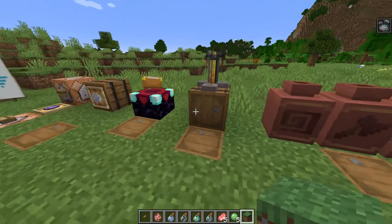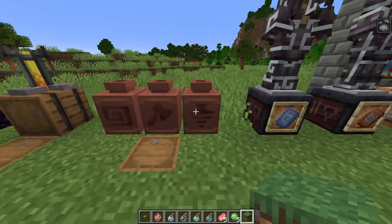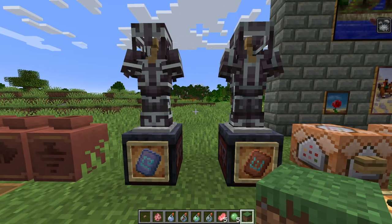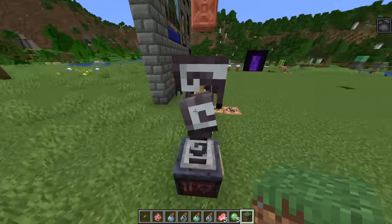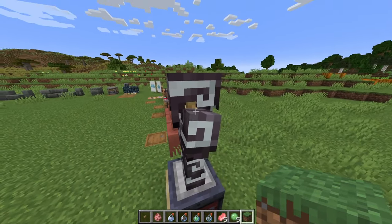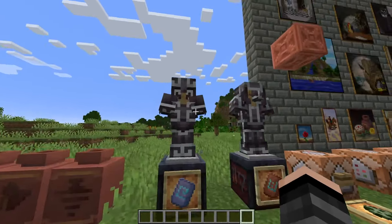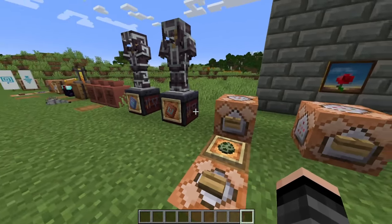Moving on, we have new pottery sherds that you can find in the trial chamber. We also have two new armor trims: the Flow trim and the Bolt trim. They look really cool - one of them gives off an aether-like vibe. There are probably going to be more armor trims added in each update.